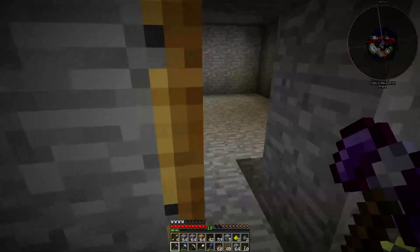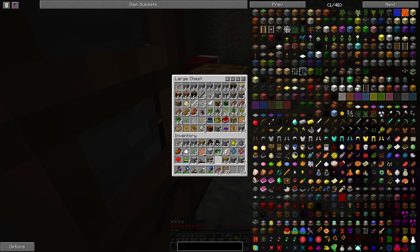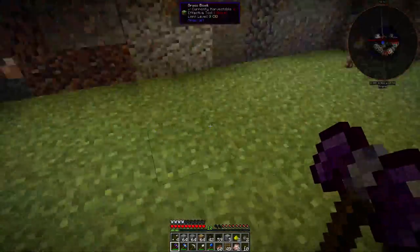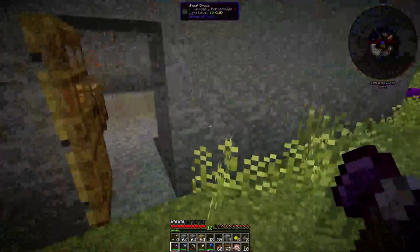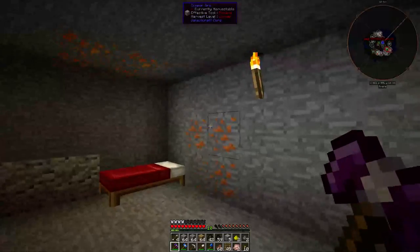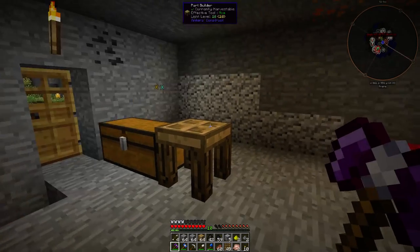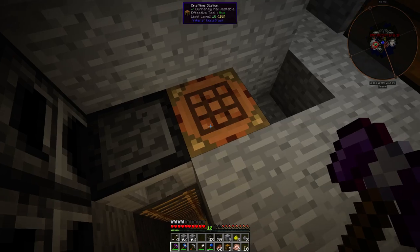I got turkey meat - not that I want turkey meat but I got it anyway. I got two raw turkey, that's awesome. Since we have Magical Crops in this modpack I was thinking I could maybe look into it now because I have some of the essence, but first I need to make another chest - or another eight chests.